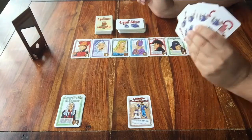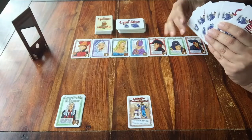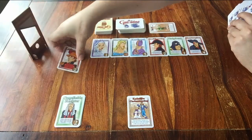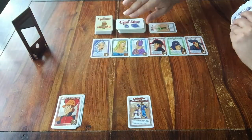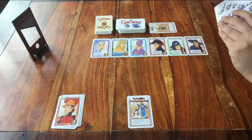Even if you didn't play a card during this turn, you always take one. And that's it. A little recap: when it's your turn — 1. If you want to, play an action card. 2. Take the card that's all the way at the front. And 3. Take a new action card. And that's it. This is how you play Guillotine.